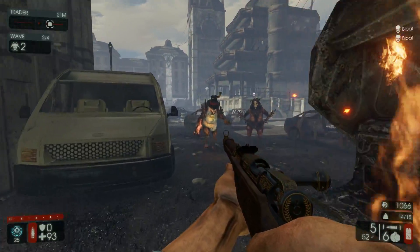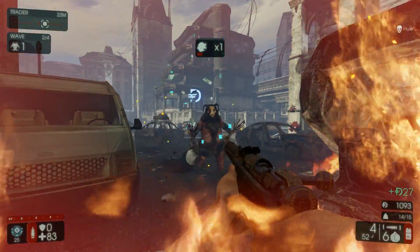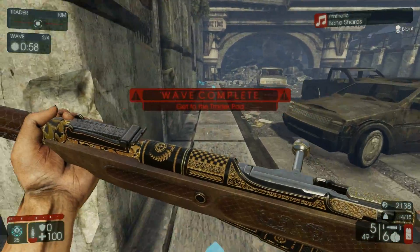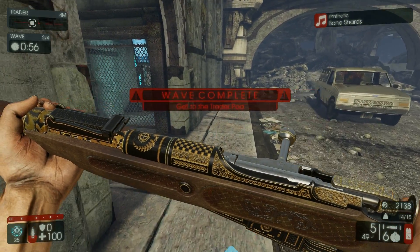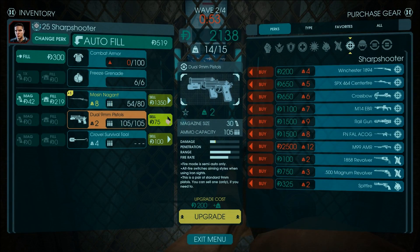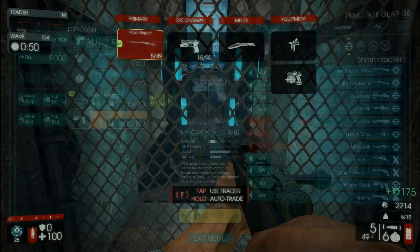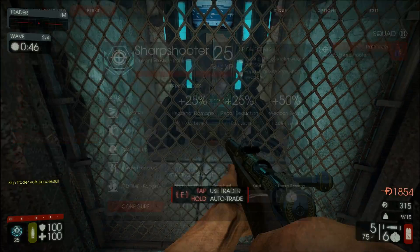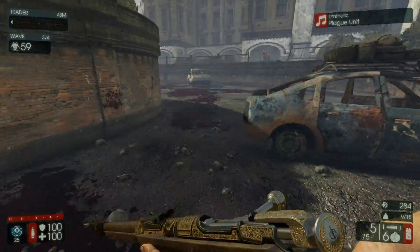Just take a good look at this skin - just so good. Trader is apparently just stuck behind bars. Gonna fully upgrade the Nagant. And here we go, wave three out of four.